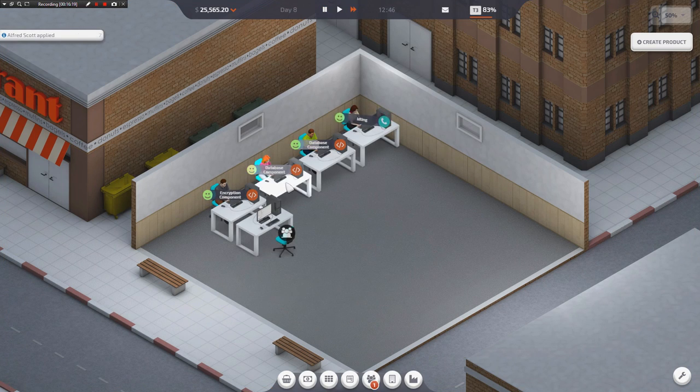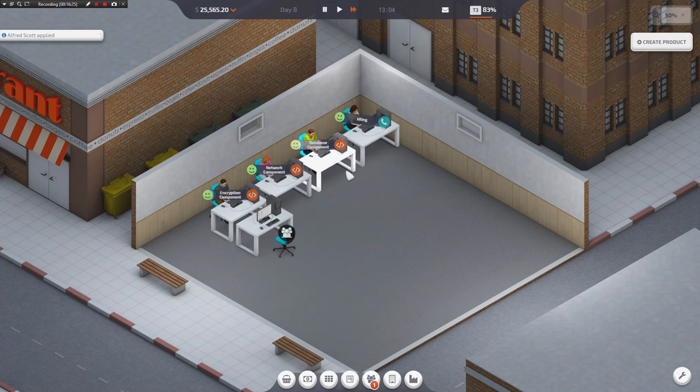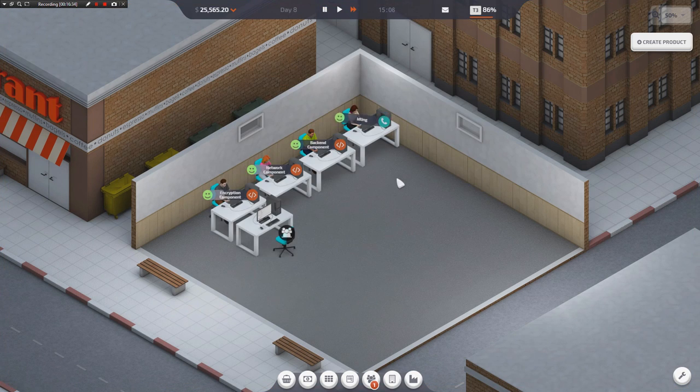And then on top of that, managers make it so these people will just produce the things that they're supposed to be producing all by their lonesome without me having to click. And frankly, I do like clicker games, but for whatever reason, I just don't like clicking through the little menus in this game. And so once I have it all automated, I actually like the game a lot more. I'm trying to get there as rapidly as possible.